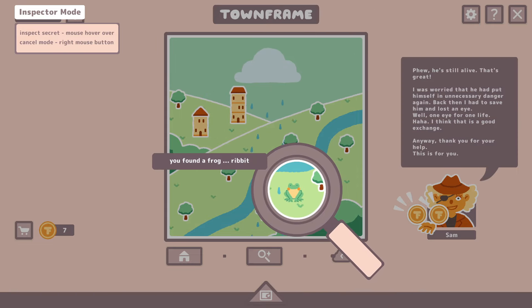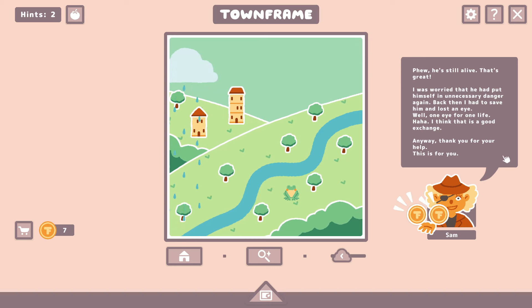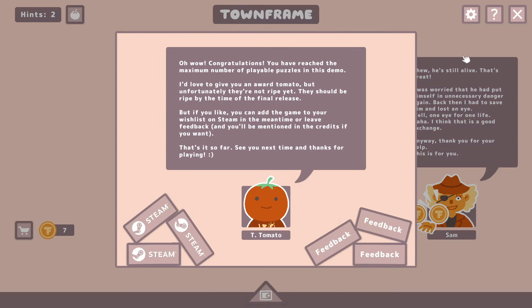You found a frog — ribbit. Phew, he's still alive. That's great, I was worried that he had put himself in unnecessary danger again. Back then, I had to save him and lost an eye. Well, one eye for one life — I think that is a good exchange. Anyway, thank you for your help. This is for you.